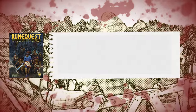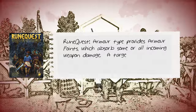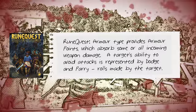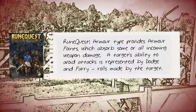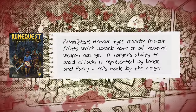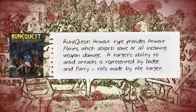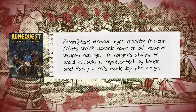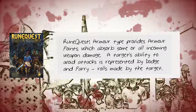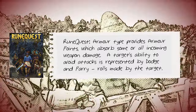In RuneQuest, armour is rated in terms of the amount of damage it can prevent — armour points that are subtracted from incoming damage. Damage that gets through can also damage armour, as represented by a reduction in the armour points it provides until repaired. To represent a target's ability to avoid incoming attacks, targets have the ability to dodge or to parry if they have enough activity remaining to do so. Both dodging and parrying require percentile checks, and parrying with a weapon or shield may cause that weapon or shield to become damaged.